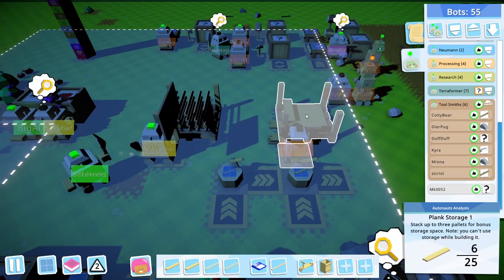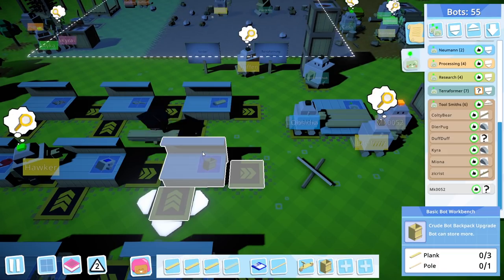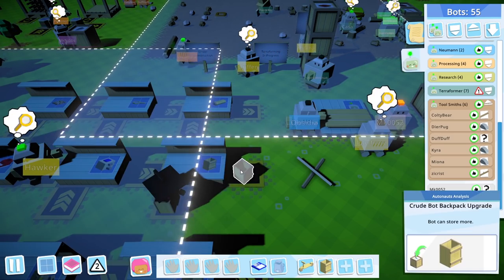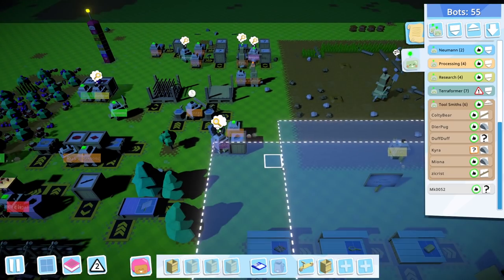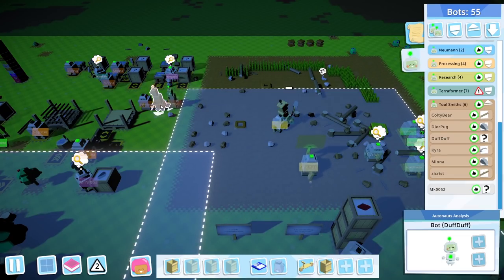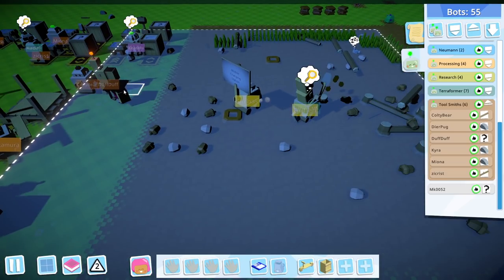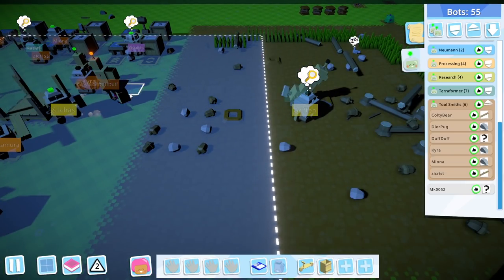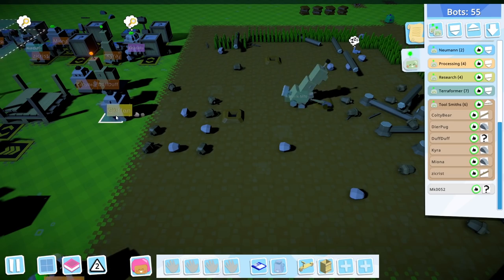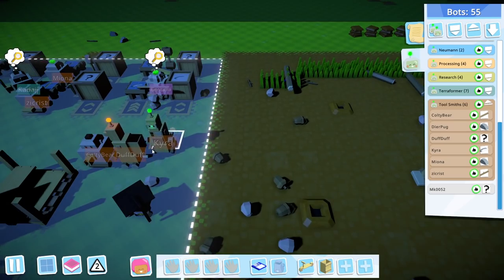Duff Duff will be the first bot to have their own backpack and be taught how to use one. In the next stable version - it's currently in experimental, I'm running on the stable version you'd get from Steam - there is a command for shouting and hearing so robots can talk to each other. That is going to honestly break my brain with how much more complicated your commands can be, but it's going to be so good.